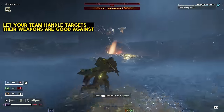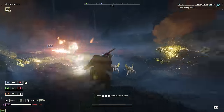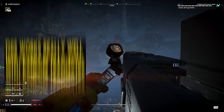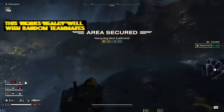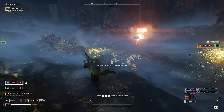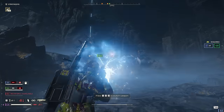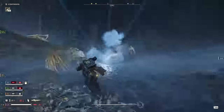I was fortunate enough to have a team that wanted to work with me because we were all trying Super Helldive for the first time. But if that's not the case for you, this is still useful — if I bring a Biotitan to somebody who's got a recoilless rifle, I don't have to tell them to shoot it. They're going to want to shoot it anyway, because that's why they brought the weapon. Even though I can't carry a flamer, a spear, and a grenade launcher all at the same time, I have three teammates that can. So if I know what they're using, I can just bring the enemies I don't want to deal with towards them.